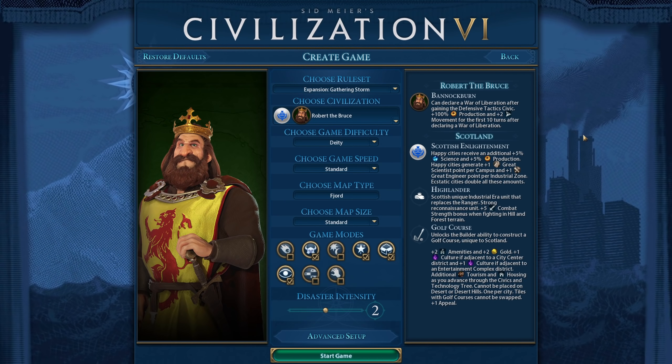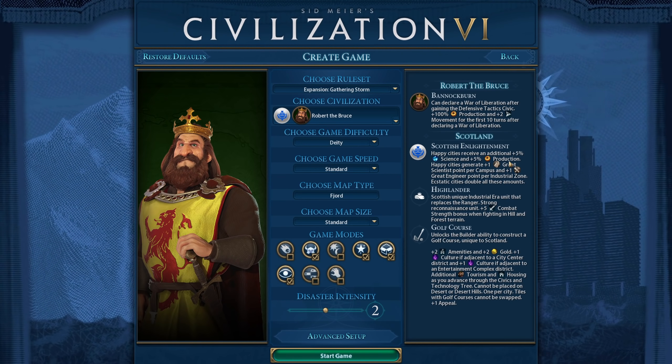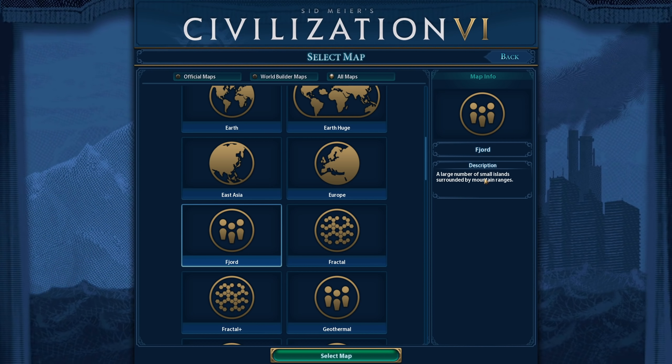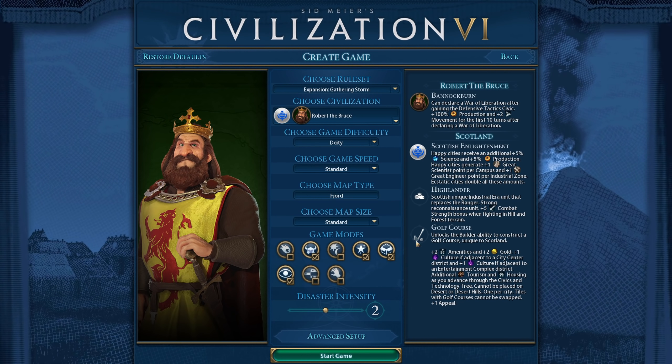Hi everyone, and welcome to a new Civilization VI game. This time I'll be playing one of the most interesting map mods I've seen in a long time: Alternate Cartography. It actually has six different map scripts, and I might end up playing all of them because they're all interesting. For this game I'll be playing on the Fjord map, which is basically a large number of small islands surrounded by mountain ranges. I'll be playing as Robert de Bruce, because I never really played a full game as Scotland, and they are pretty interesting.